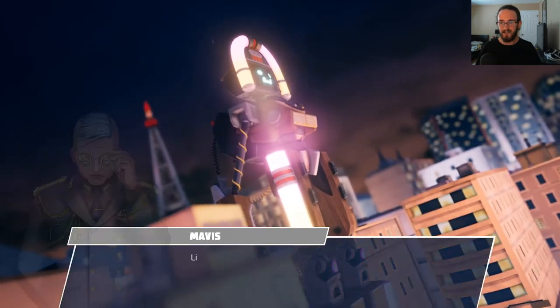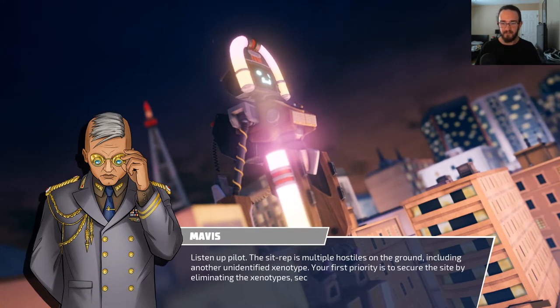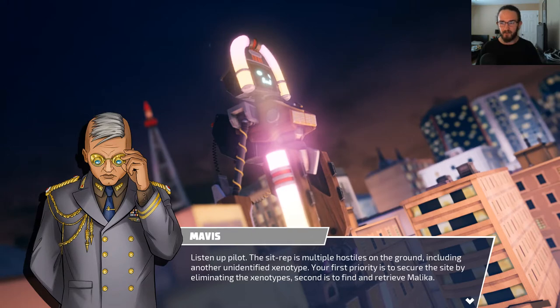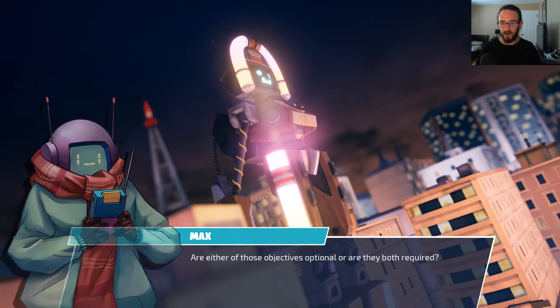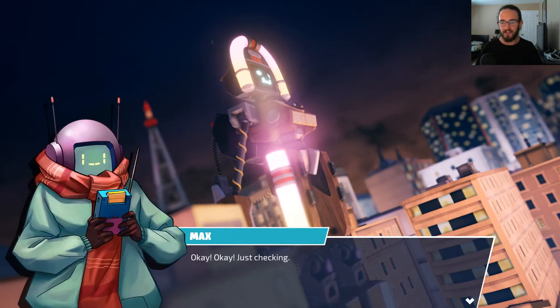I am Jukebox, your destroyer. Listen up, pilot — the sitrep is multiple hostiles on the ground, including another unidentified xenotype. Xenotypes — didn't they use xenomorphs in Aliens? Xeno is just a general term. Your first priority is to secure the site by eliminating the xenotype. Second is to find and retrieve Malika. Are either of those objectives optional? You have your orders, pilot — securing the site is top priority, show no mercy. Just checking.